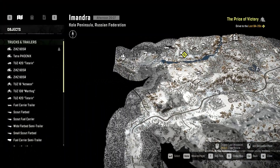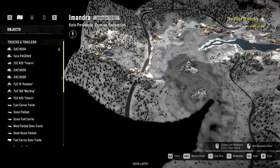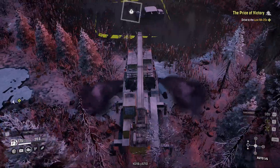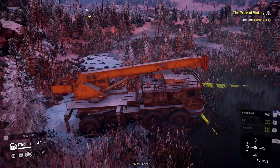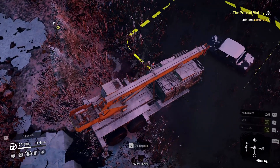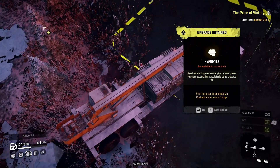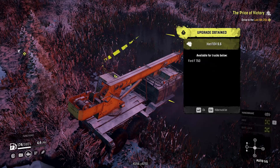The next upgrade we are going to get is going to be all the way to the top left corner of the map, just past the Magnitude of 5 mission here off on the left side. And that is going to be back in this sort of a swamp area — you're going to want to drive around the edges or you will fall in. So we got an engine upgrade for the F750.